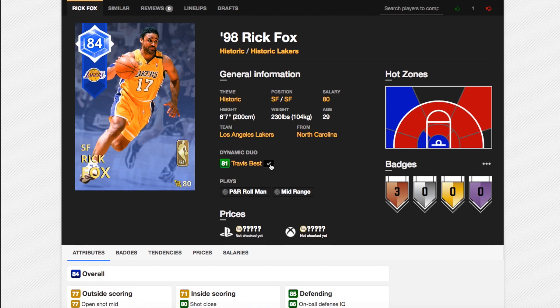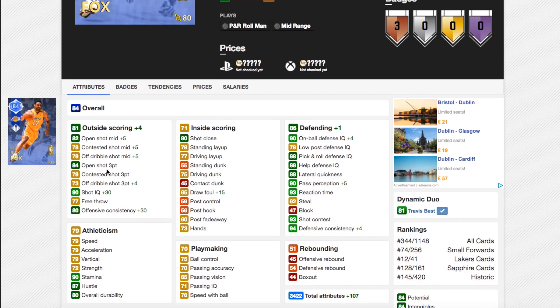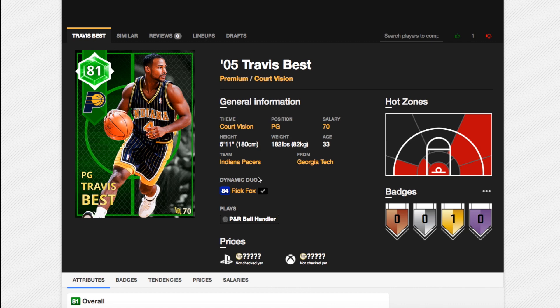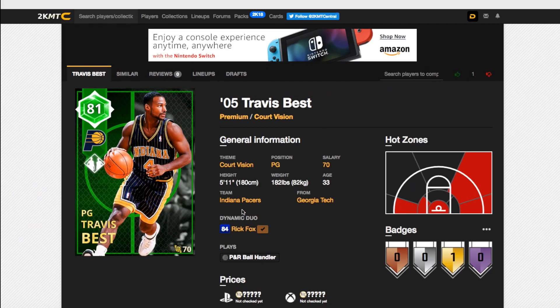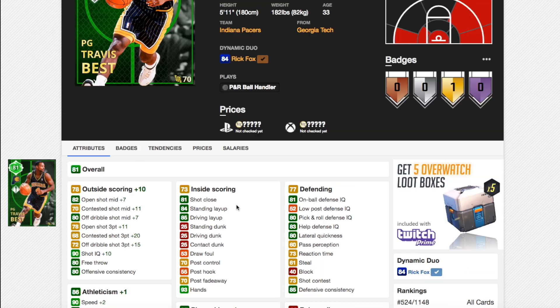Next we've got Rick Fox and Travis Best. Rick Fox goes up a good bit in ratings — 82 shot mid, his three-pointer stays the same, shot IQ goes up 30, offensive consistency goes up 30, that's 60 of the 107 total stats boost but those don't make much difference. 90 on-ball defense so he's a lockdown defender, lateral quickness still 88, good draw foul and defense consistency. His card was good enough as it is. Travis Best is extremely rare; his open shot three goes up 11, ball control goes up, but he's 5'11" and still not a great card even with the boost.